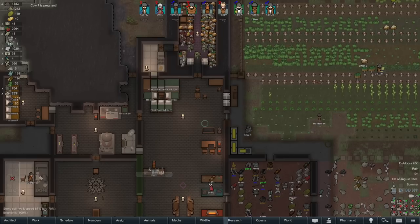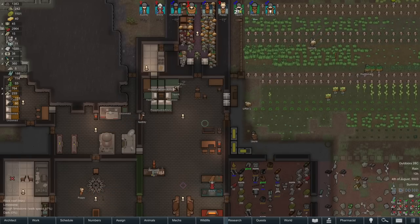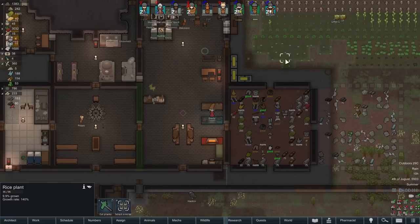RimWorld nutrient paste before survival meal — searching that up. People talk about old posts, you can have them hidden behind things. 'I have the survival meal stockpile in a room designated for prisoners. Make sure it's a room in your freezer, otherwise safe temperature, just a sleeping spot.' Oh, that is smart!